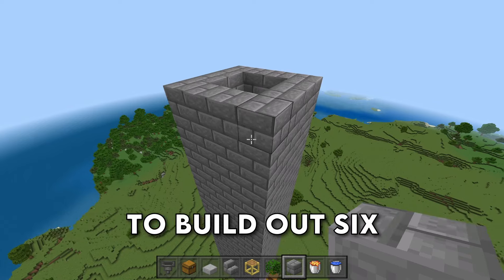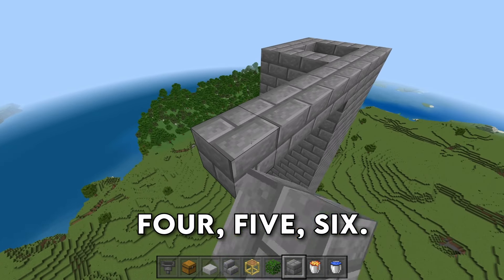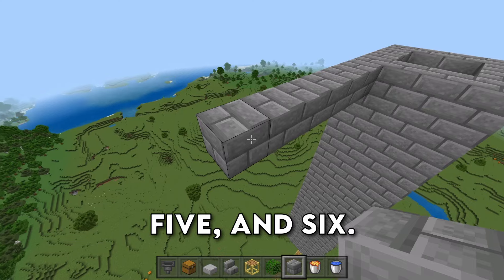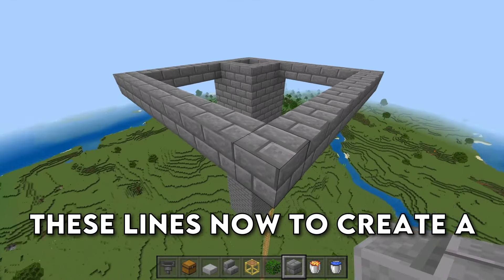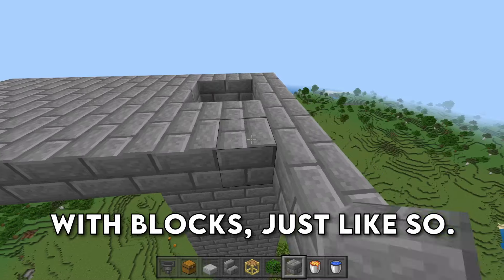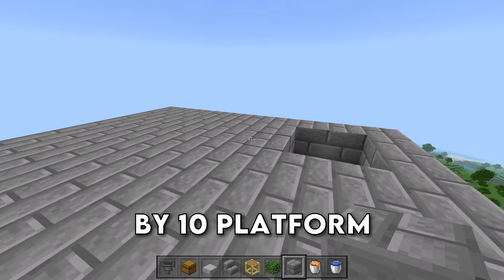After you know it's the correct height, we're going to build out six blocks right here and six blocks right here. Go ahead and connect up these lines now to create a 10x10 platform. We're going to go ahead and fill this entire thing in with blocks, just like so. And when it's all said and done, you should have a 10x10 platform like I do here.